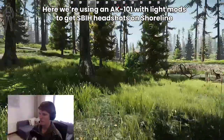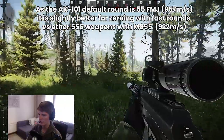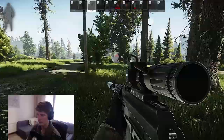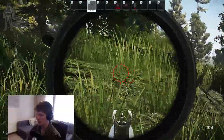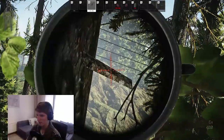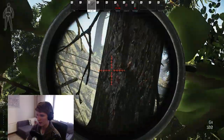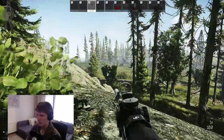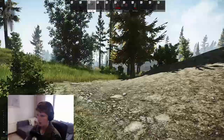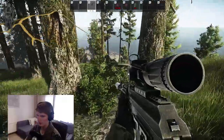Now we're in-game in the swamp. Thinking about cutting somebody off on this side — not sure if it's going to be sensible. Setting the zeroing to 100 meters. Checking if anyone is down below. The scope is nice — good field of view. There's always risk any time you're moving or repositioning in EFT because somebody could just be sat in a bush.